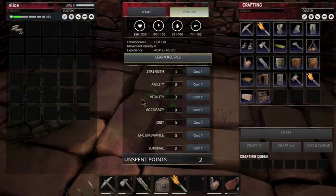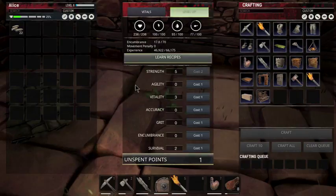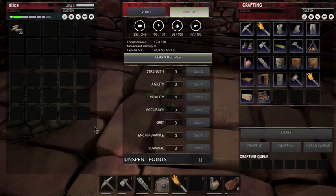Let's take that level up here. I'm torn between putting it in vitality and putting it in strength. Let's put it in strength. Oh, we got two points! And now strength costs two. Put it in vitality.